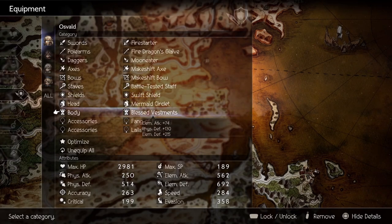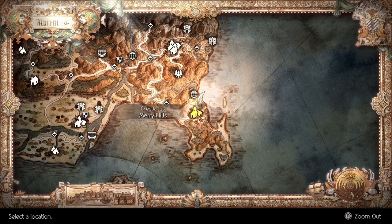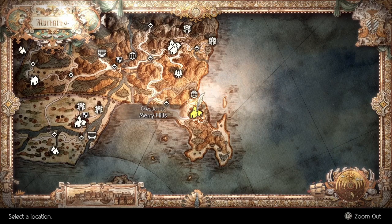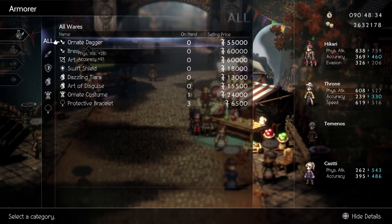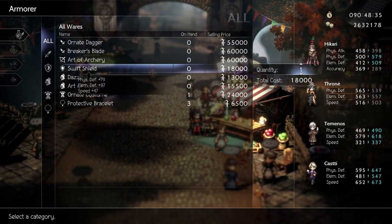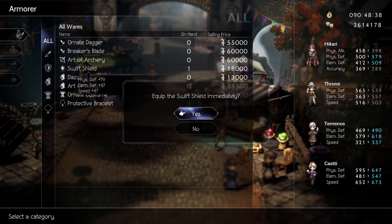Since we'll be dealing 90% more fire damage backed by our massive magic stat, and our damage is based off our elemental attack, I stacked as much as I could find. For shields, you'll want the Swift Shield as it'll increase our speed by 47. This is the best stat increase I could find to bolster our offense. We don't care about our defense because the enemy will die before they get a chance to hit us. You can purchase it over here in Merry Hills.